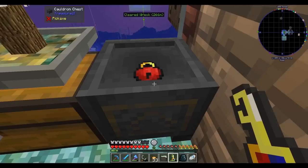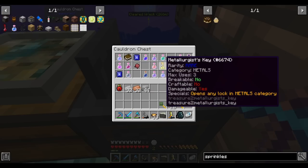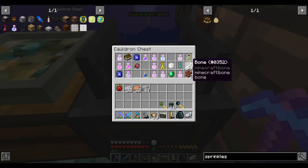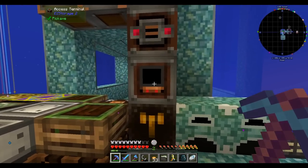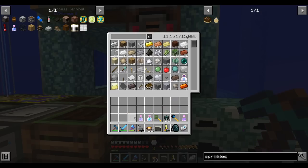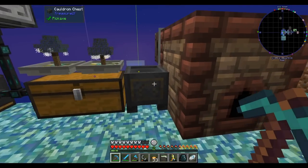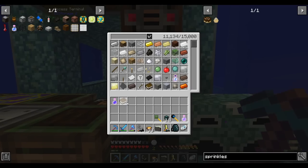To wrap things up for today, let's open the one chest I found out exploring. That's all I've got for now. We'll come back tomorrow and do more progression. Today was light on progression, but we got a lot of organizational things done, which is equally as important. I hope you enjoyed this episode — see you in the next one. Take care, bye-bye.